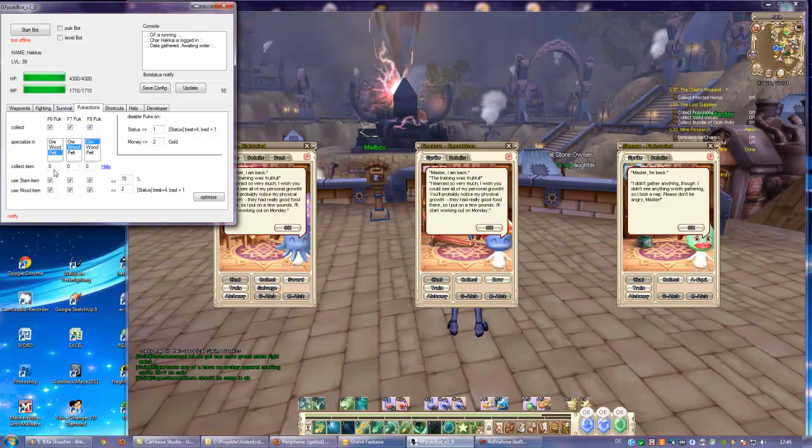We go to puk actions and make sure that everything is zeroed out. We don't have to care what is in the specialize-in field — it's ignored if this is zeroed out. And everything is checked in here.